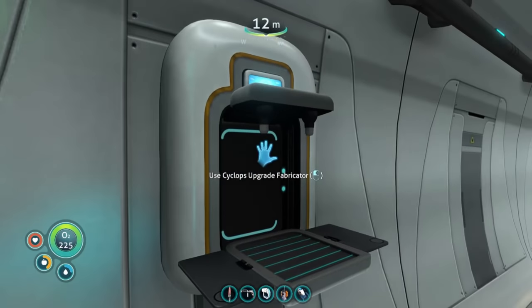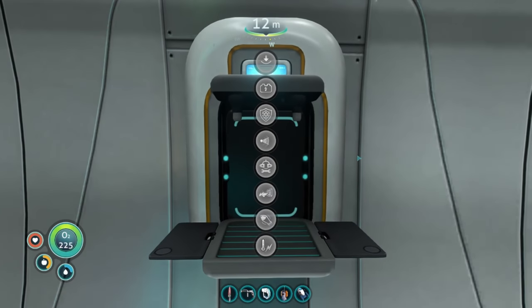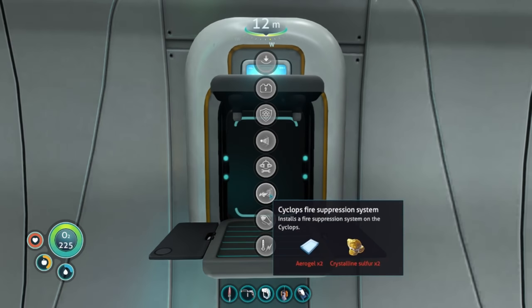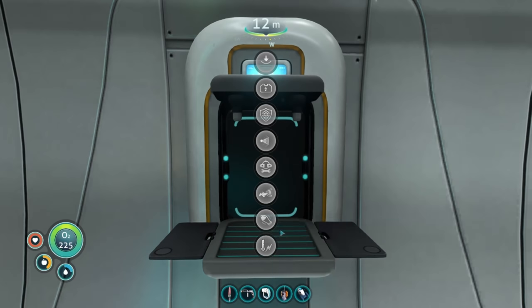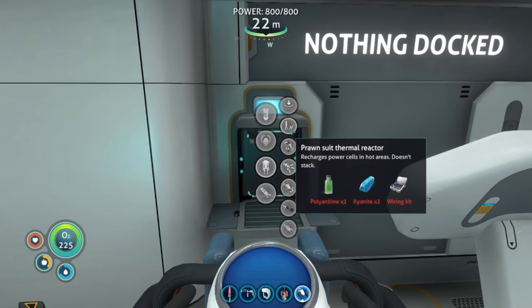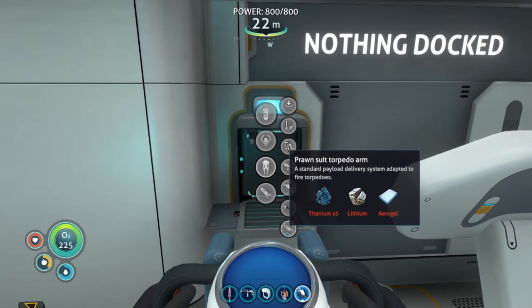Let's take a look at the Cyclops upgrade fabricator, which you can find in the engine room of your Cyclops. The Cyclops shield generator needs polyaniline; the fire suppression unit needs two aerogel; your decoy tube upgrade needs aerogel; and your thermal reactor module — which, if you've never used this before, is a godsend to recharge your batteries — needs two polyaniline. The Prawn Suit's thermal reactor, grapple arm, and torpedo arm all need advanced materials to craft. So as you come across these materials in the game, make sure you grab some and plant them in your grow beds outside.